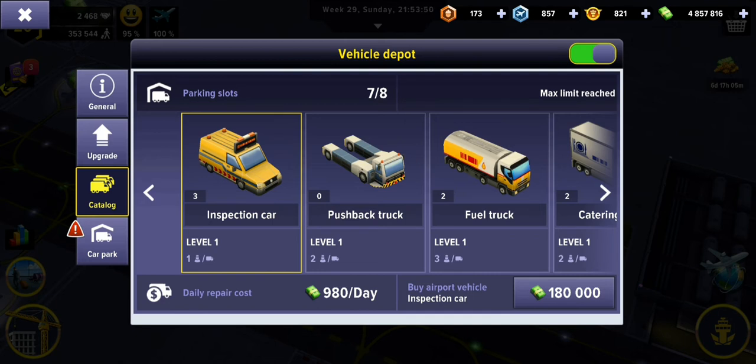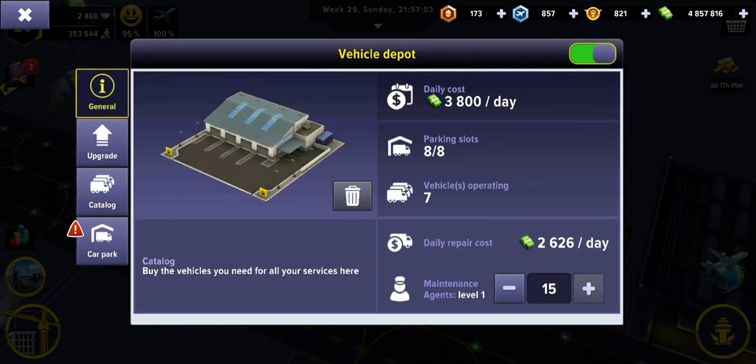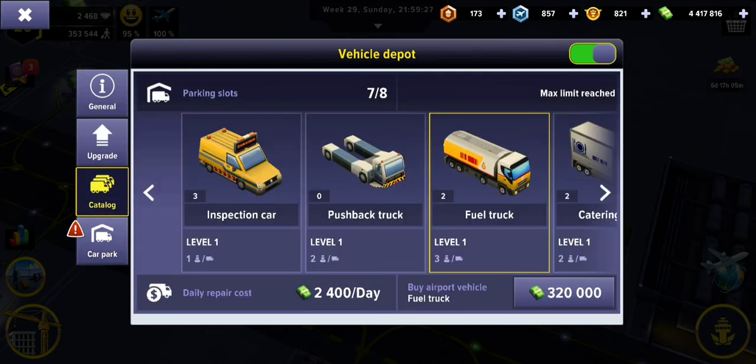The next vehicle we should have is a fuel truck, but it says it needs even more staff — one of these fuel trucks requires three staff and we're already at our limit of 15. So another upgrade is needed. We'll go back to the catalogue, do the upgrade, and then we can purchase the fuel truck.